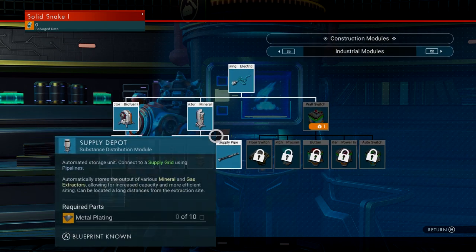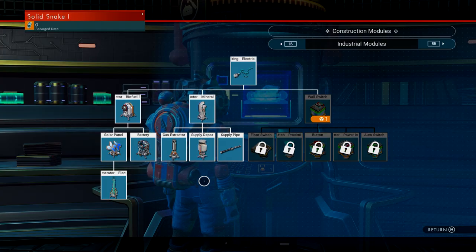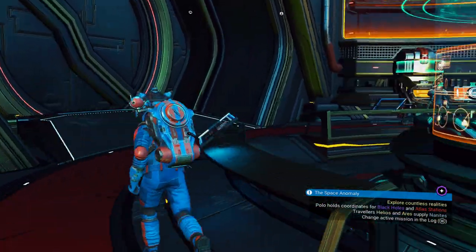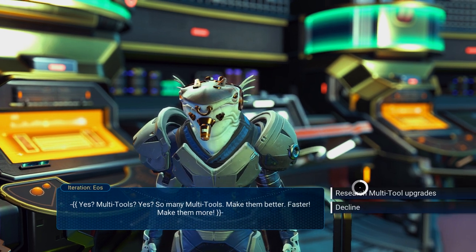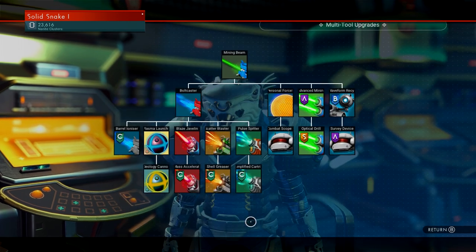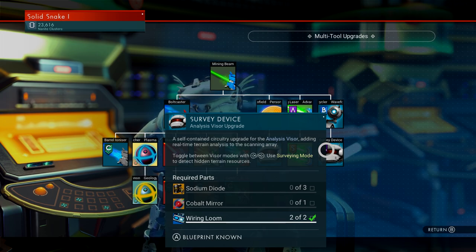You need all of these if you want to start a really good farm on the outside. If you just want to farm plants, there's a video linked in the description for that — this is more for mineral farming. Before we go to a planet, go over to the multi-tool upgrades and talk to the multi-tool expert. Pick up the survey device. This is how you're going to find minerals on the ground, so make sure to get it before you leave.